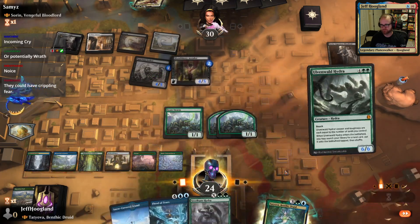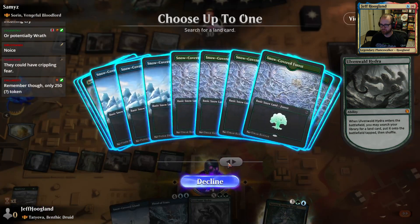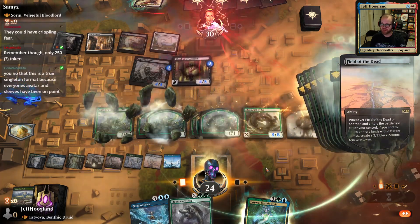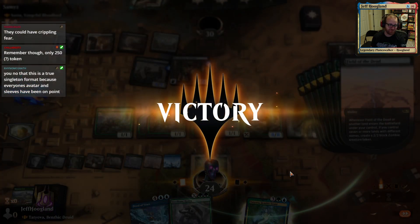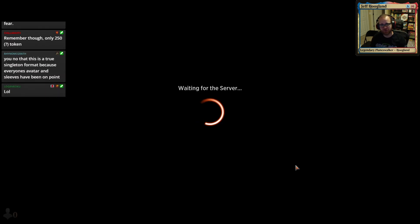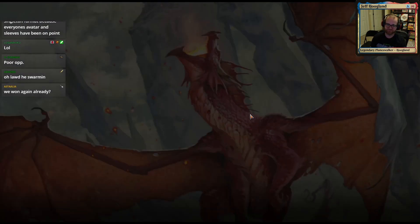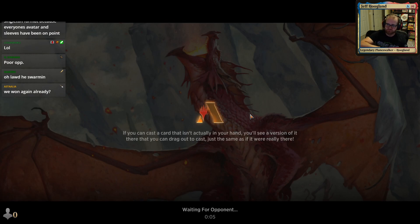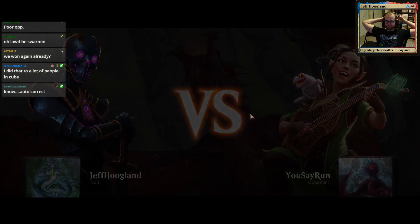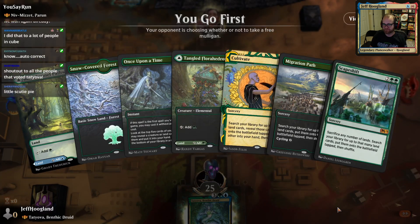The swarm is here, chat. The swarm is here — creepy, creepy crawlies. We be swarming, yo. How is my ramp deck supposed to beat counterspells? That's not fair, chat.